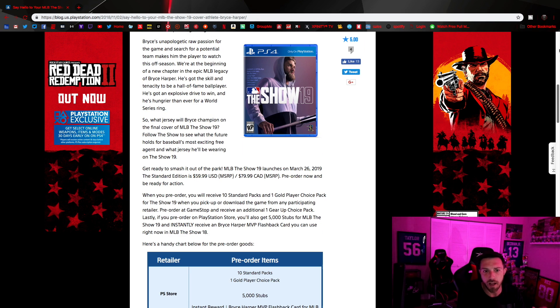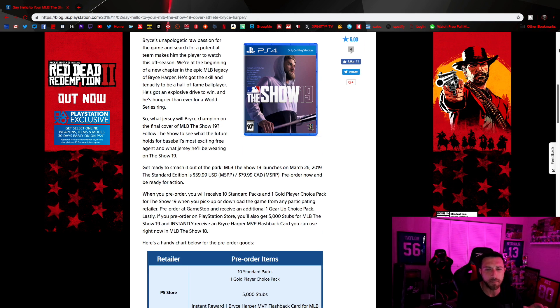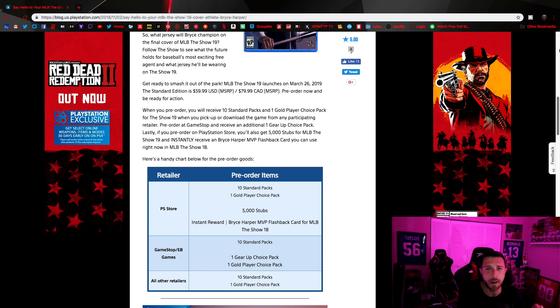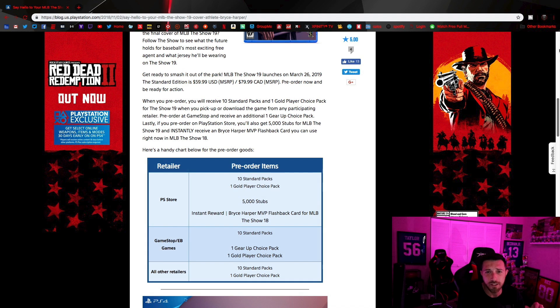They did release a blog on the PlayStation website, going over all of the pre-order stuff — what you can get and the three different options you have to buy the game. The game is set to launch March 26th, so we still got like three or four months to go until it drops. If you pre-order pretty much anywhere, you're going to get 10 free standard packs.